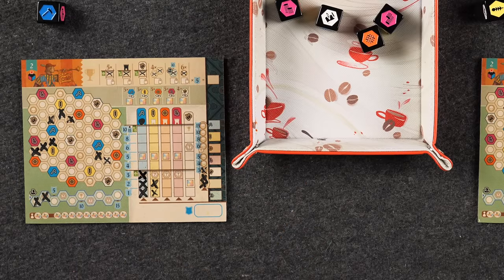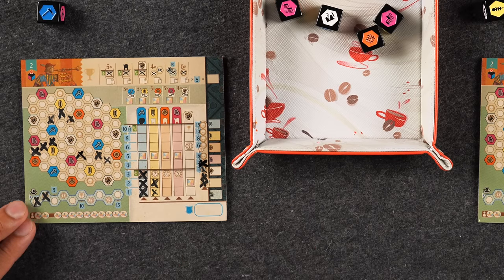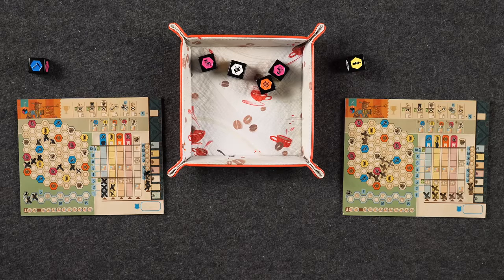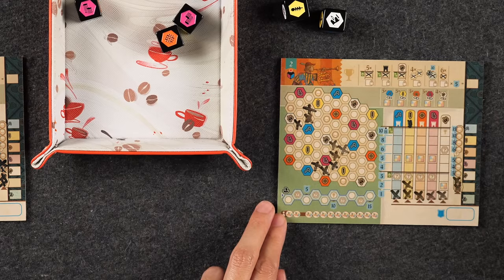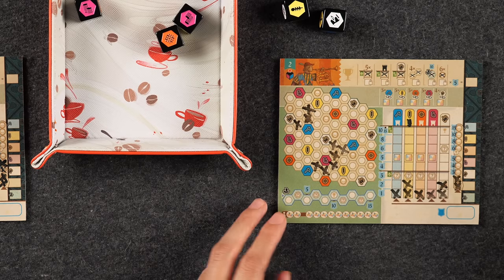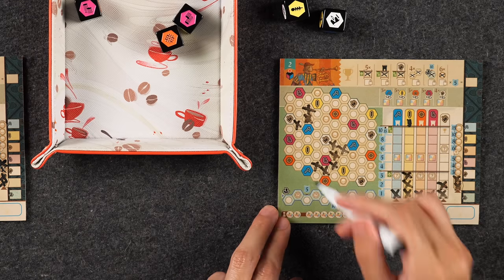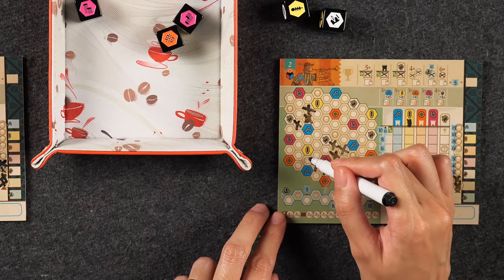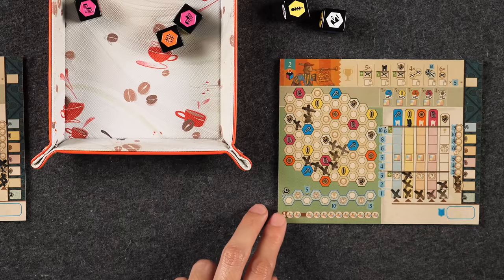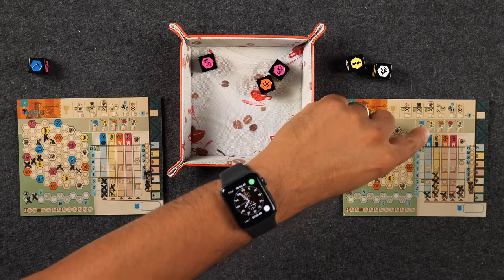Naveen uses his wild placement to mark a bandit spot next to purple, reaching four bandits — two away from the bandit achievement. Monique takes the white die, crosses off a spot adjacent to the white town connected to another group, going up on white. This gets her a bonus to cross off something else, which she uses on yellow for another bonus — a chain of wild placements. She extends her group toward the orange town and scores yellow for the first time with that group.